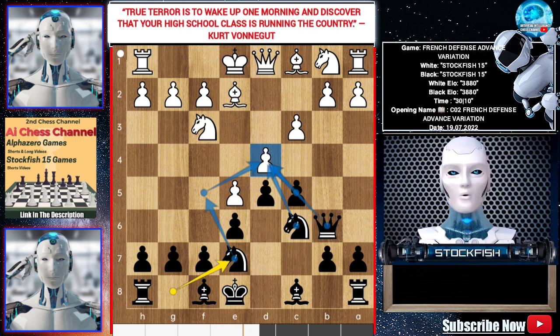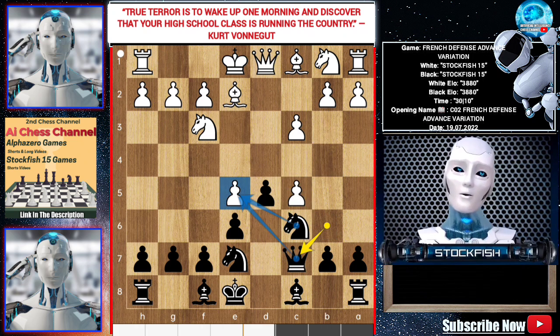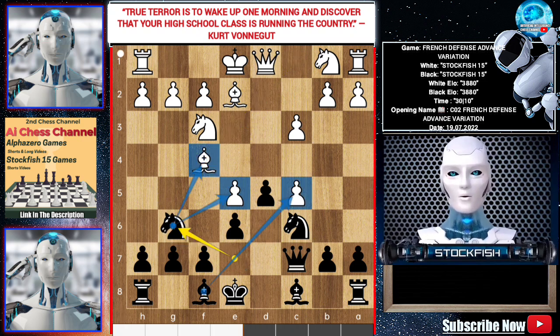I recommend you to play knight g7, putting pressure like this. All the pieces target the d-pawn. If black plays d-takes, c5 — it's not queen takes pawn because white will push his b-pawn. Best move is queen c7, targeting the e-pawn. If black plays bishop f4, protecting the e-pawn, then knight g6, threatening the e and c pawns.